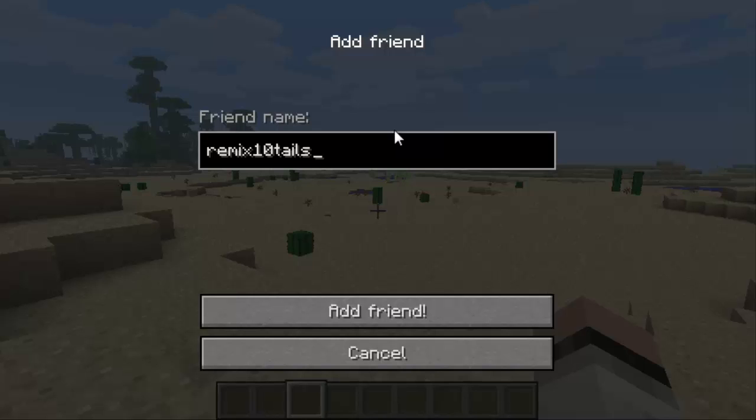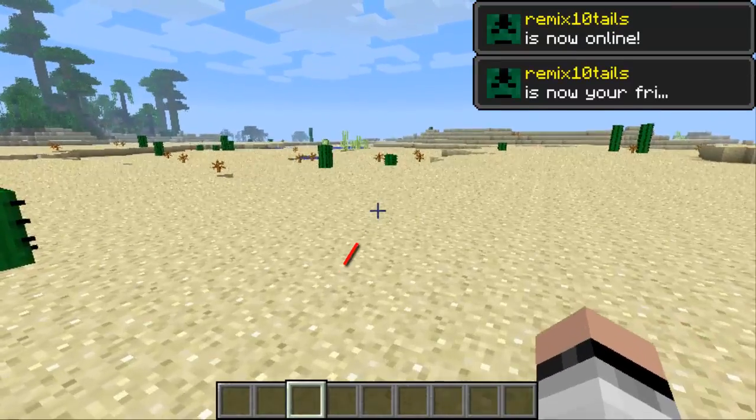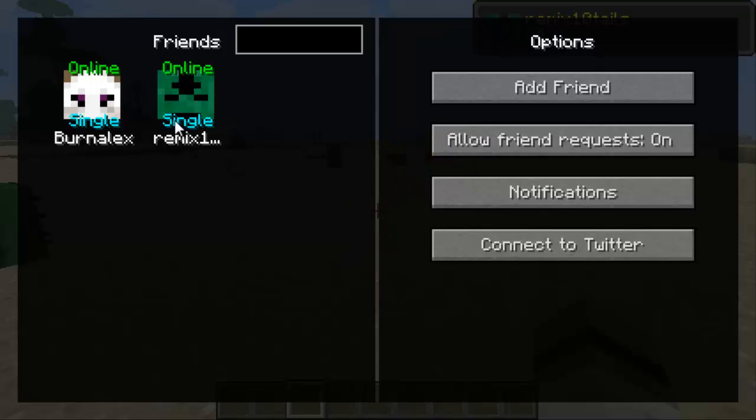I'm going to 'Add Friend' and he should appear up here with his skin — you can see his face skin right here. Let's wait until we get a notification that he has added me as a friend. It should pop up in the top right, and there it is — now Remix is online and he just added me as a friend. If we press F4 it'll say that he's online and playing single player.